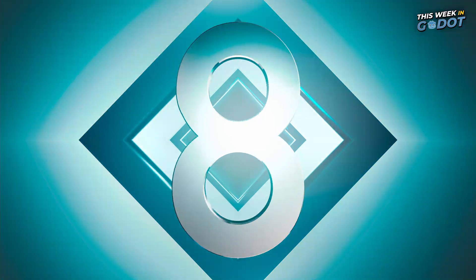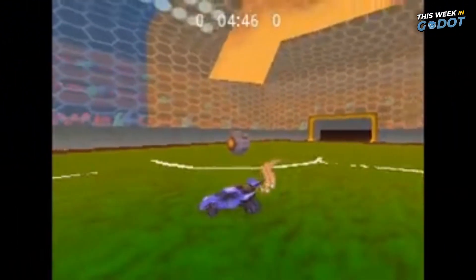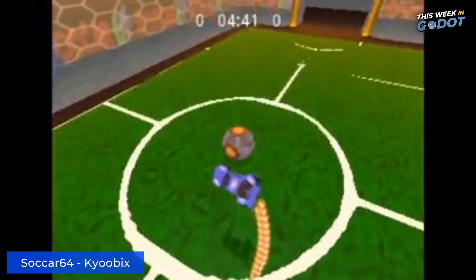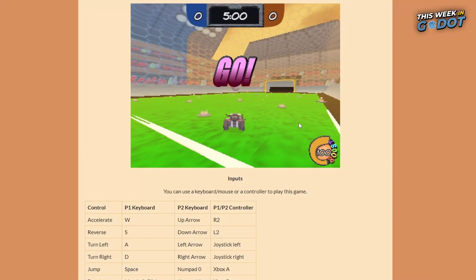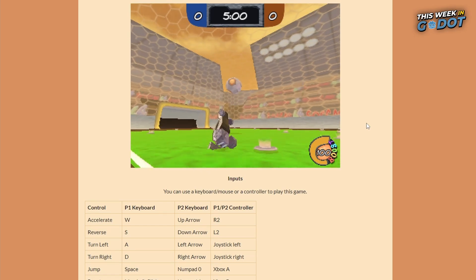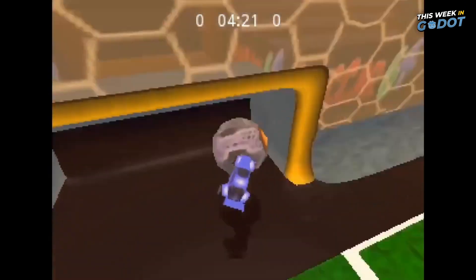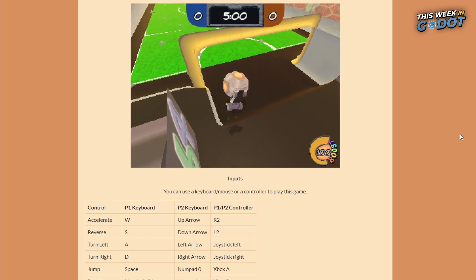Number 8. Put some gas in the car and pack some snacks — it's time for some Rocket League N64 style. Cubix shared this interpretation of Rocket League if it had been made during the N64 era, made in the Gato engine. They've done an excellent job of getting the N64 era feel, and the controls, though not one-to-one, feel really solid even within the browser. You can check out Soccer64 right now on itch.io.